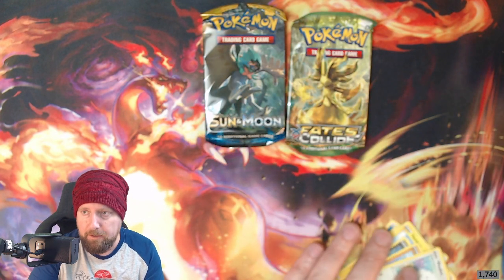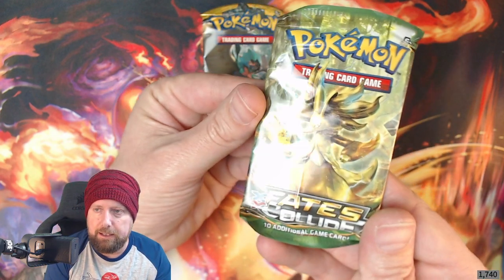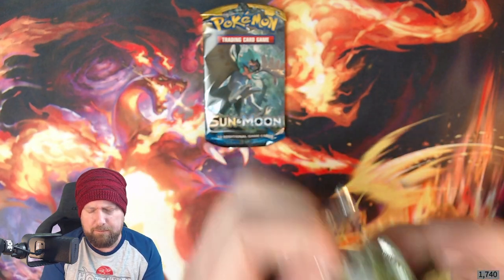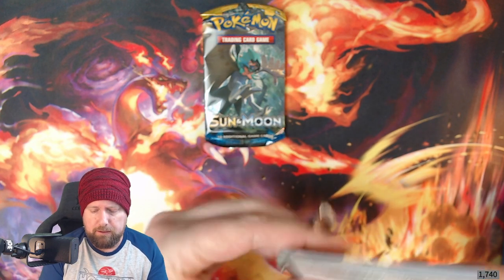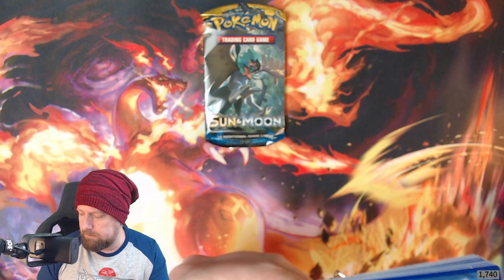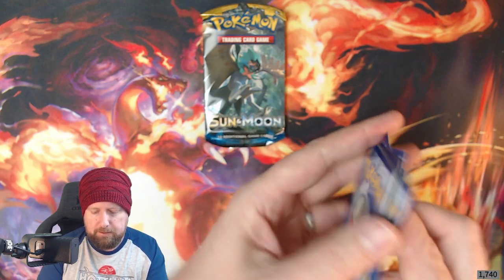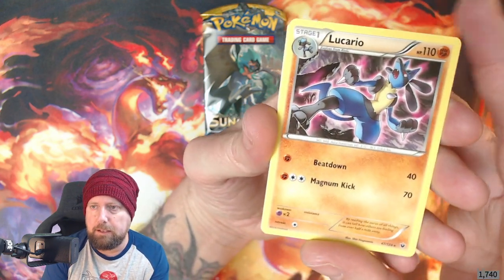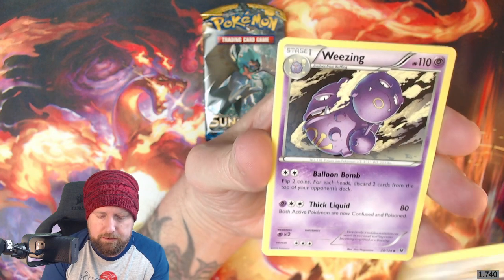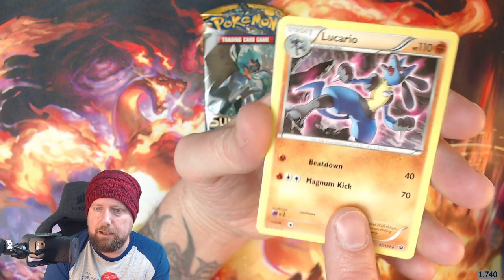And our final card is Morgrem. Nothing too great from that pack but still cool to open — they're quite old packets now. On to Fates Collide! I've got some sealed decks of Fates Collide — about four or five — but I can't really see the point in opening those. There's the code card. Let's see if Fates Collide can change my luck. Straight away — there's our rare right there!